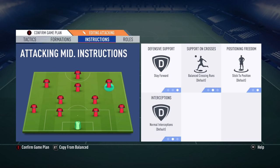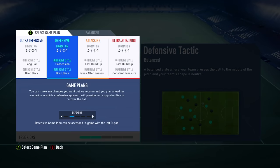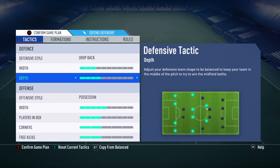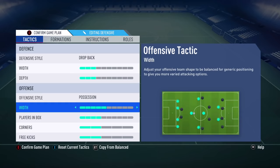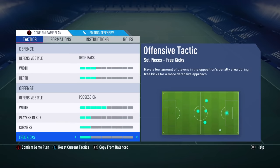I'm going to show you more defensive tactics you can use in the last minutes of the game to keep your advantage — and don't worry, I'm not talking about park the bus. We're gonna use specific options to increase the efficiency of your defending. Switch to defensive mentality, go to tactics and use: drop back with 3 bars, depth 3 bars, offensive style possession with 5 bars, players in the box 2 bars, corners 1 bar, free kicks 1 bar.